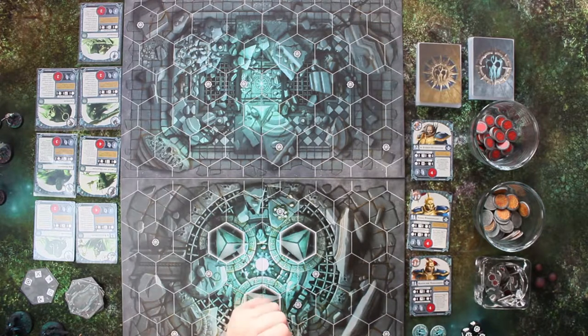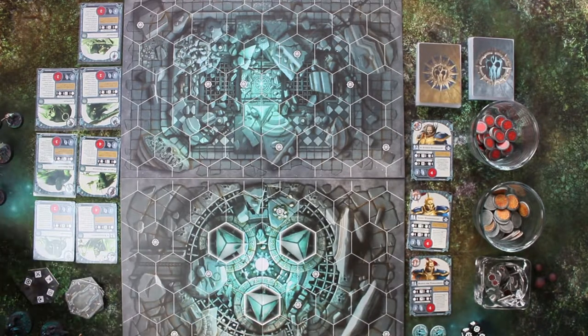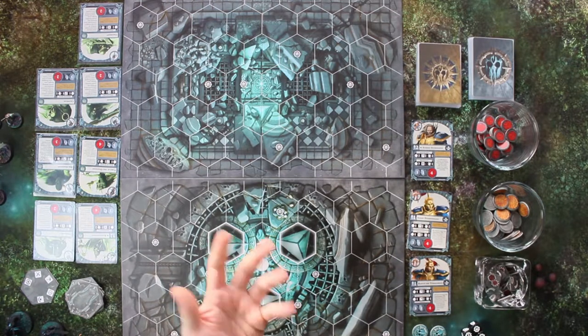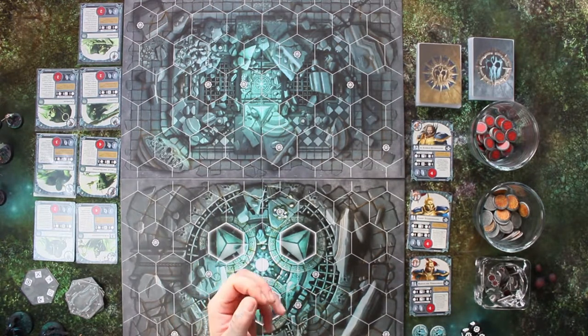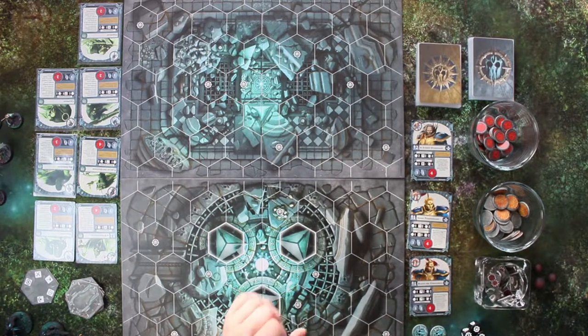Ich habe es extra für euch probiert – normalerweise würde ich mit Green Stuff die Lücken füllen und ausgleichen. Habe ich hier nicht. Ich wollte das einfach mal so probieren und habe die wirklich nur zusammengesteckt. Dann konnte man sie schon grundieren und es hält. Und das finde ich echt eine sehr coole Sache, gerade für ein Brettspiel sehr gut.